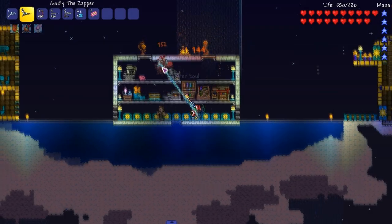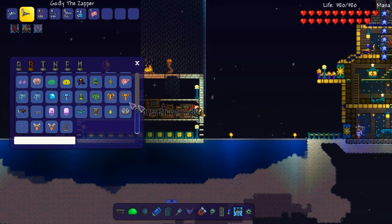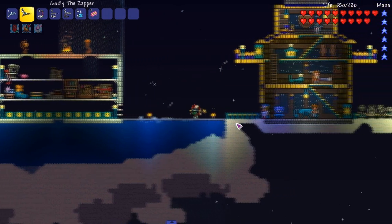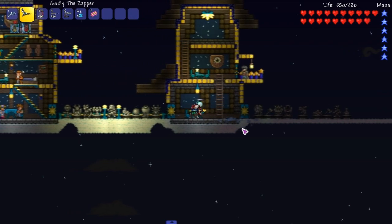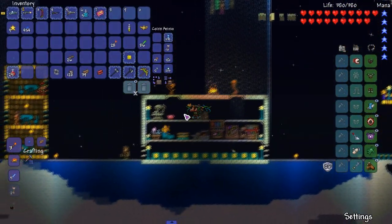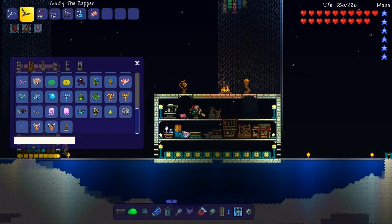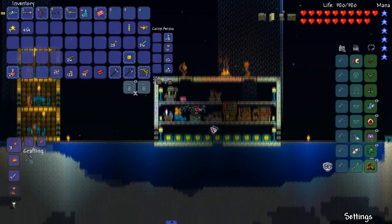Welcome back everybody to the ranger playthrough. In this episode we're going to do some boss battling like usual. Have I fought evil corn? Probably not because I don't have chefs. I just got to build more makeshift houses until I get NPCs that I want. We will take on the queen jellyfish in this episode, possibly Skeletron - more likely we'll fight Skeletron. I don't think I fought queen bee yet either.